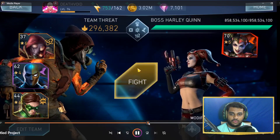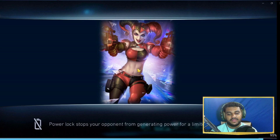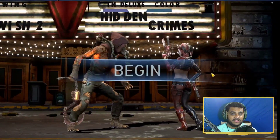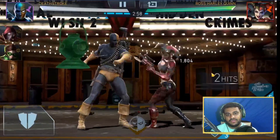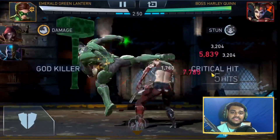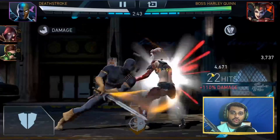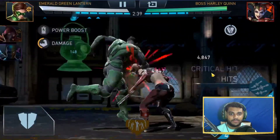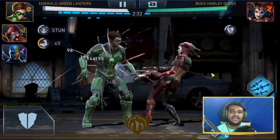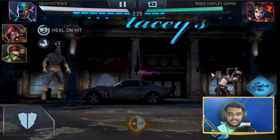Moving on, the next character is again a percentage damage dealer. This is Deathstroke — and importantly, in this video he has no gears on him. So you don't need gears to make sure he does a lot of damage; you just need a decent supporting team. I use Horrific Scarecrow to increase the opponent's power cost and Emerald Green Lantern to increase our power whenever we tag in.